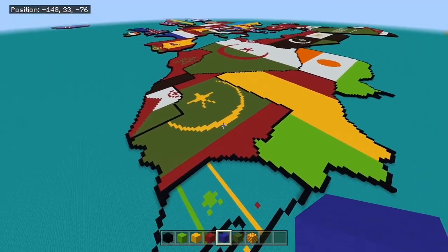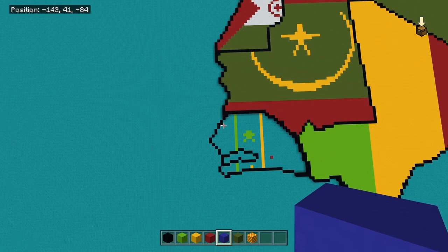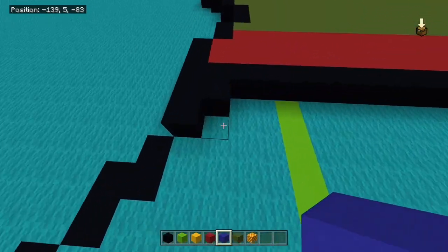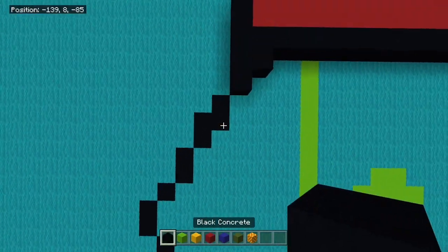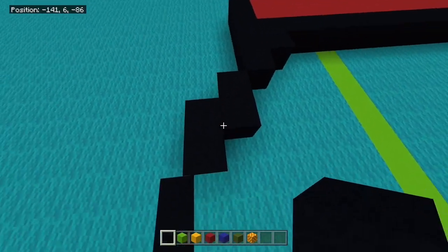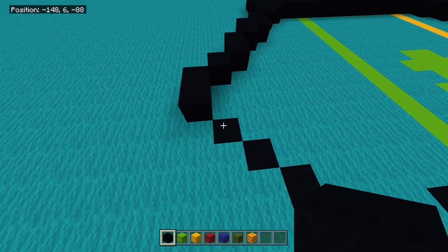We want to start off by heading down to the southwest coast of Mauritania here. We want to come off of this x-clay we should have already made, and we're going to get our black concrete, come off diagonal two, and make a little Tetris block shape there. Then another two, diagonal one, diagonal two, and come back in.